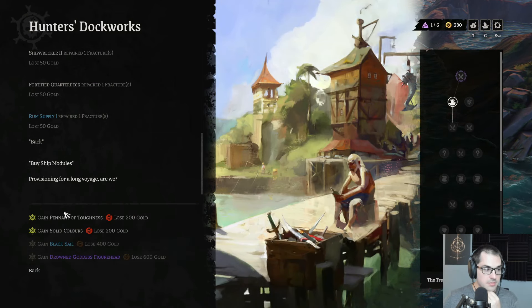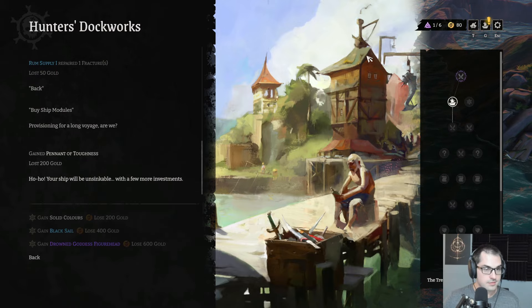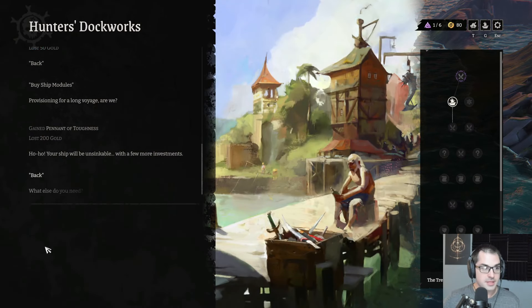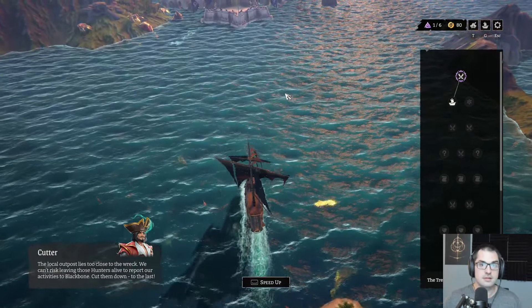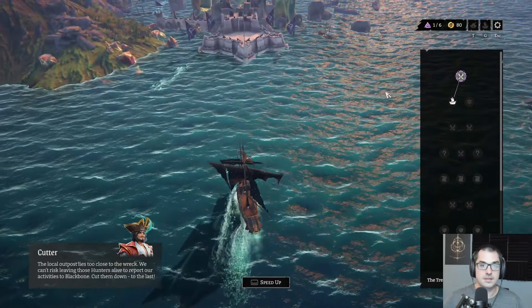Might as well buy the Pendant of Toughness. If nothing else, it's something else for the enemy cannons to shoot at. The local outpost lies too close to the wreck — we can't risk leaving those hunters alive to report our activities to Blackbone. Cut them down to the last.